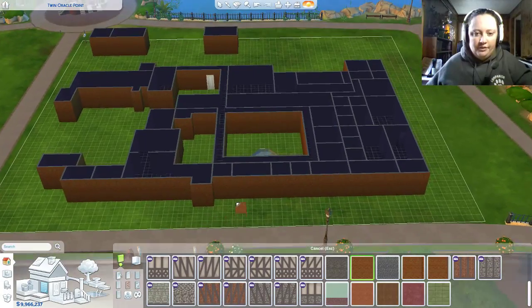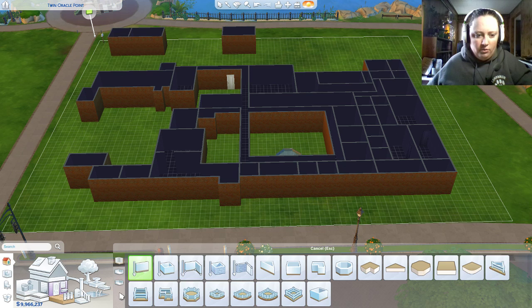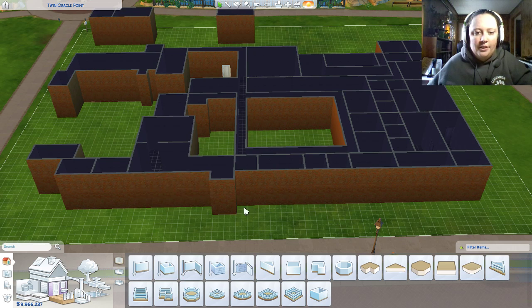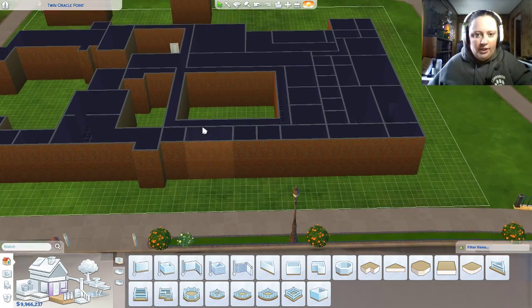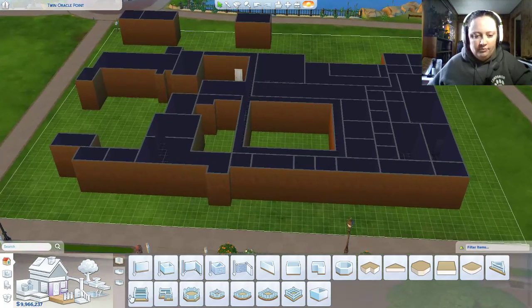If I remember correctly, there's like an entrance here-ish. I actually need to make these walls higher, which I totally forgot how to do. Oh, I think I can just click on them — yeah, there we go, that's better. Because this is supposed to be grand. I think we're actually going to put the main door here, and all these here are going to be archways, so let's find a door.